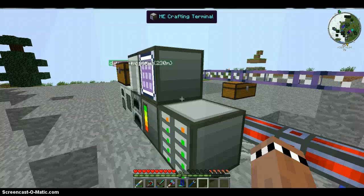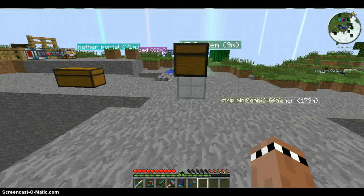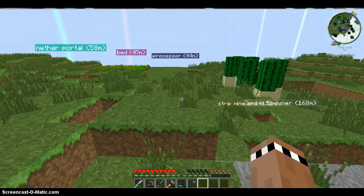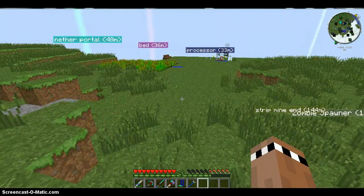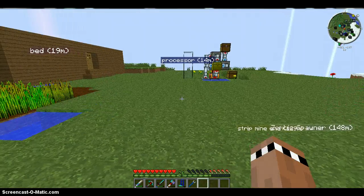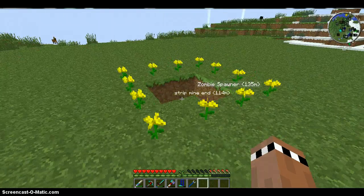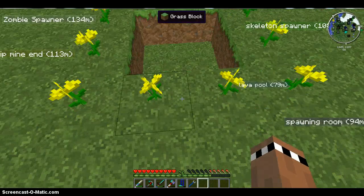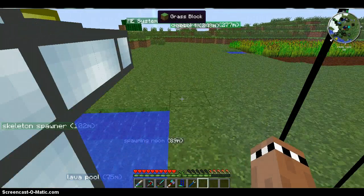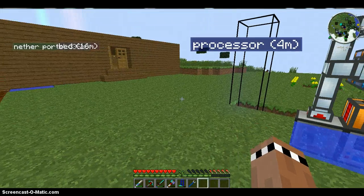I only have one diamond, which is why I hooked up the big quarry. Last episode I talked about some bugs in the pack where it kept crashing after a while. Well, I fixed that problem — I believe it was Rotary Craft or Twilight Force doing it. As you can see, the Twilight Force portal is gone. I'm going to keep the little pool here just in case I decide to add it back. I only really get lag whenever I'm loading up new chunks.